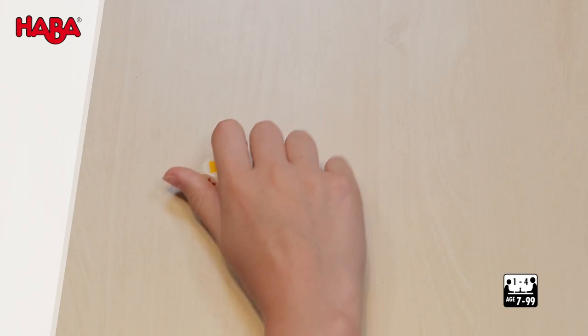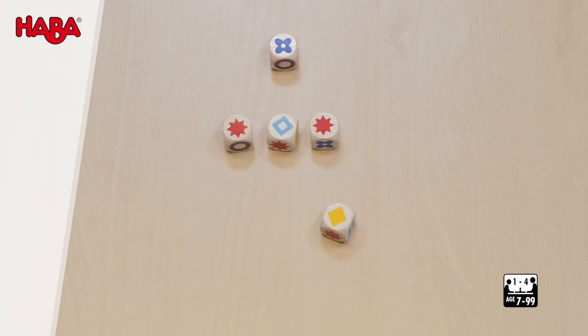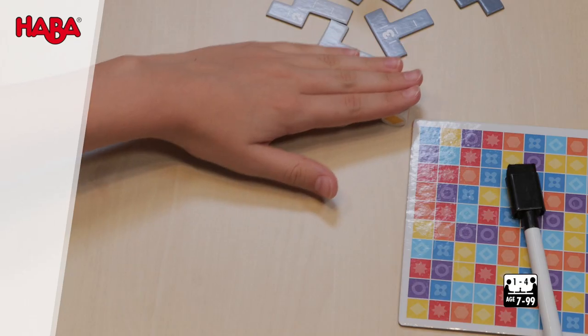One of the players rolls the five dice so that everyone can see the symbols. A maximum of two of the same symbols should be visible, otherwise they should be rolled again.